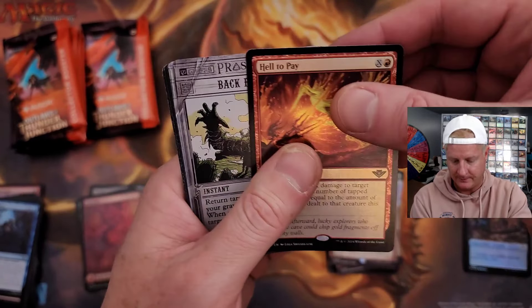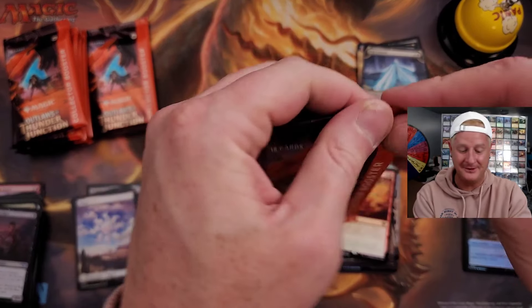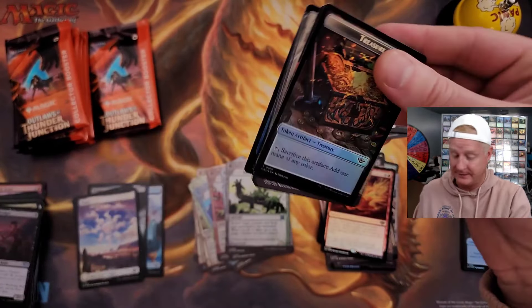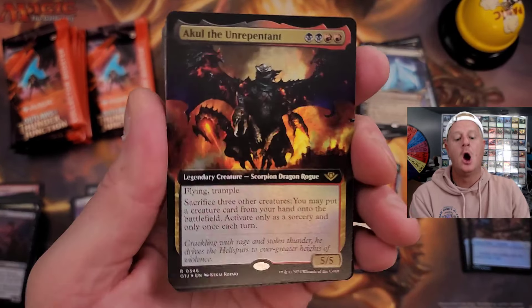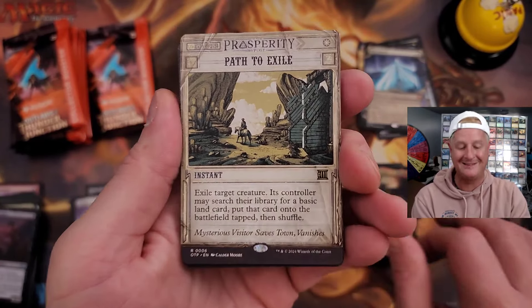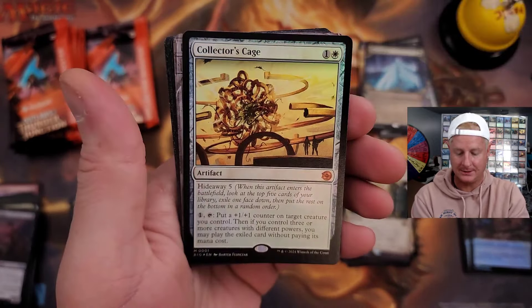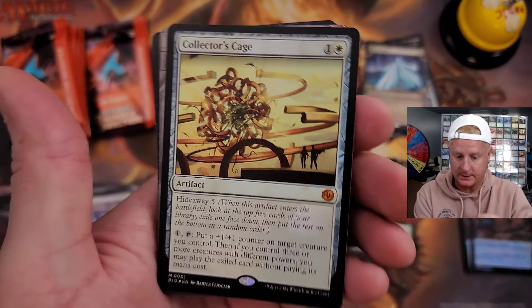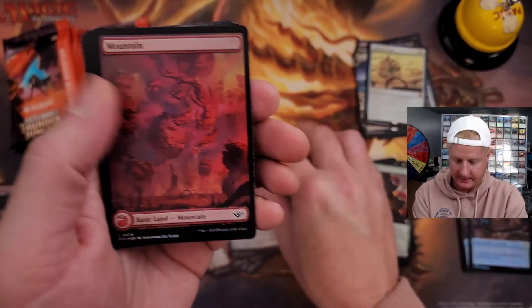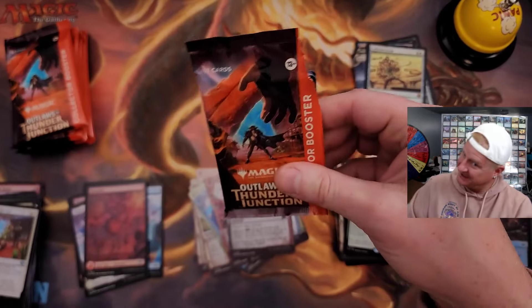No Oko, but we've been doing pretty good. We've seen some things and some stuff. Here comes Treasure — Oko on a wanted poster, that's only one. Path to Exile, Torrent of Raiku, and Collector's Cage — Hideaway Five, yikes. A lot of mythics, this box has been giving us a lot of mythics, but is it gonna give us an Oko?